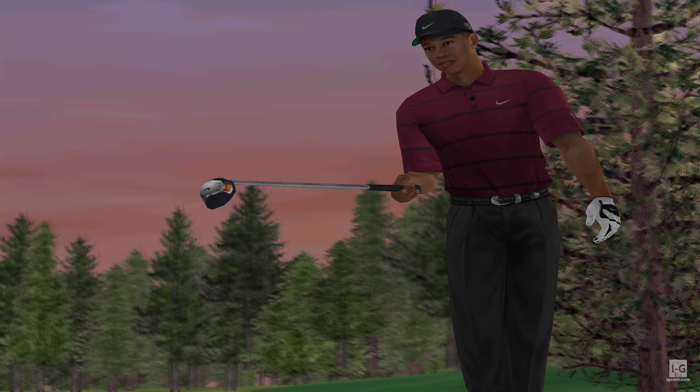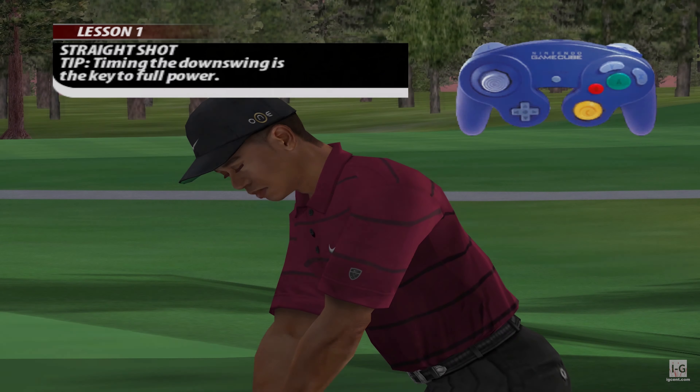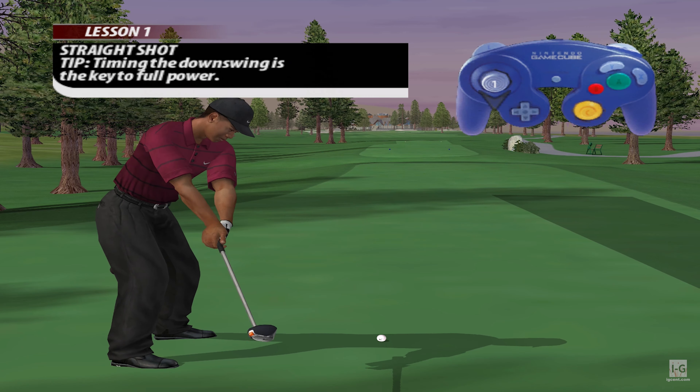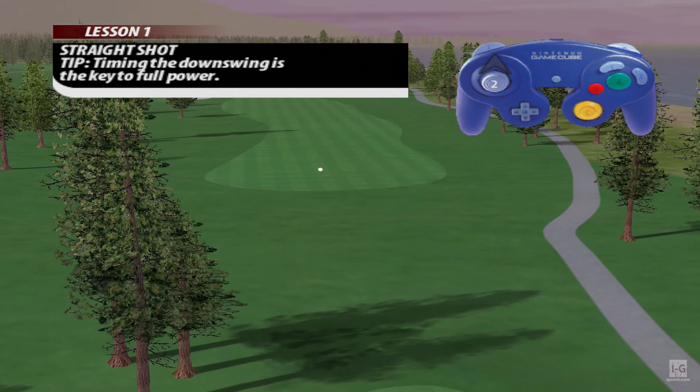Driving the ball straight is what we'll tackle here. Watch Tiger as he drives the center cut of the fairway. The transition of the backswing to the downswing is the key to maximizing the distance of the shot.